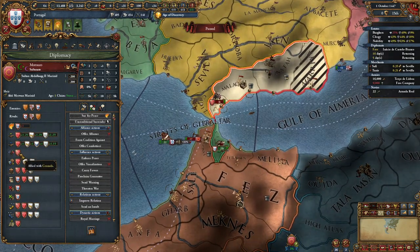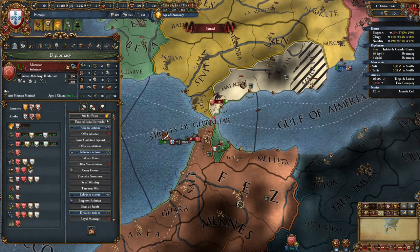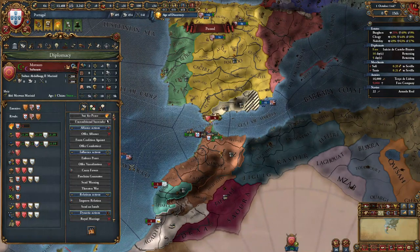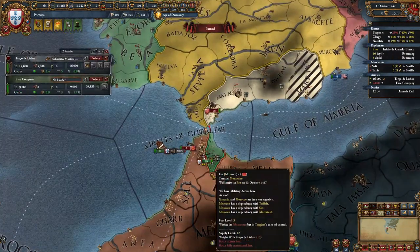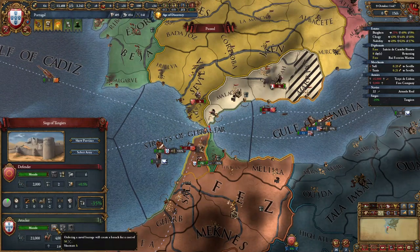Morocco usually only allies Granada, or sometimes no one, and their subjects may become disloyal. In my case his subjects are loyal, but it doesn't matter — you can still beat Morocco and Granada with the help of Castile. So we're going to move all our troops into Tangier, and once our troops are there, we are going to naval barrage the fort in Tangier.